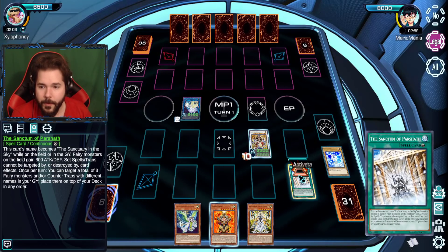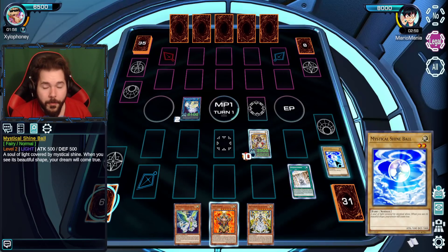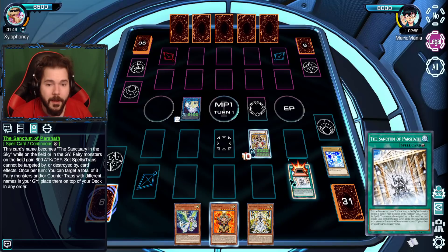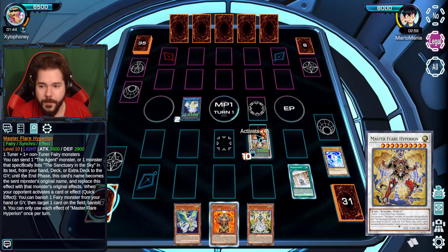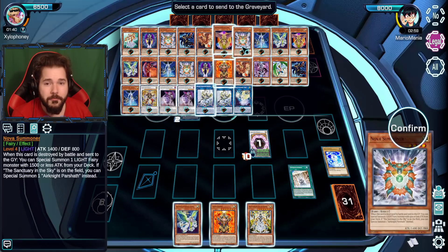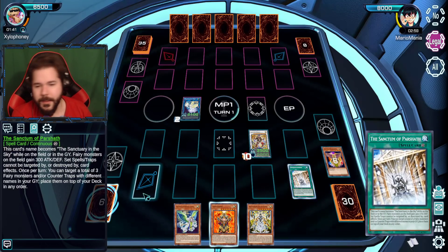Once per turn, targets three Fairy Monsters in the Graveyard and places them on the deck — I will absolutely not be doing that. Although you can recycle the Shine Balls — I think that's a big part of why this card is in the deck. This lets me send something away. You can also play around with a lot of counter traps by all these card name definitions — there's a lot that mentions them.